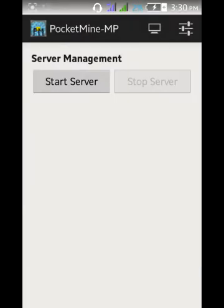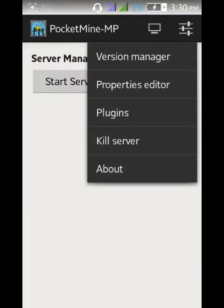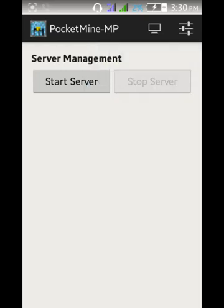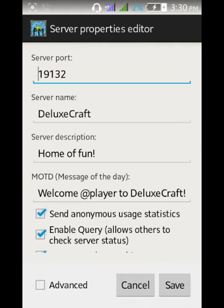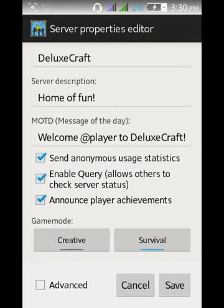Then it's going to let you go straight to the Properties Editor. Here you're going to edit your server description. My server name is Deluxe Craft, the description is 'Home of Fun,' and the message of the day means when you come in the server it says 'Welcome Creeper Mini HD to Deluxe Craft.'